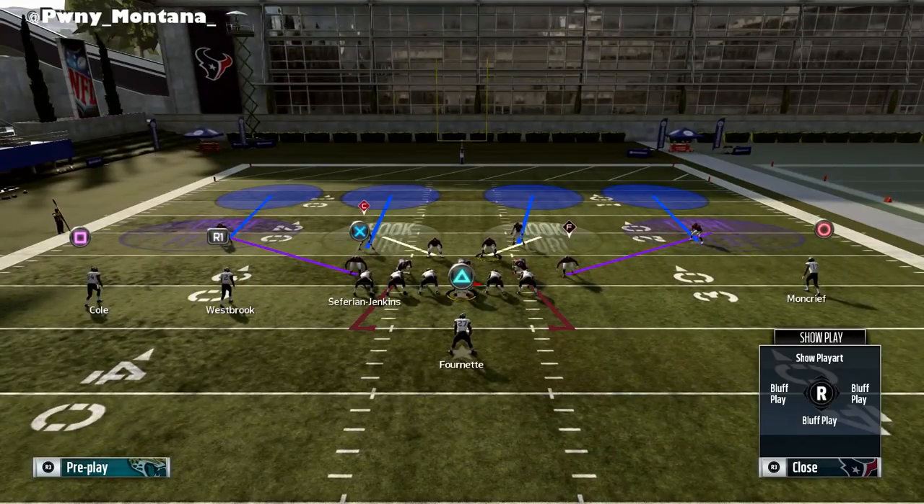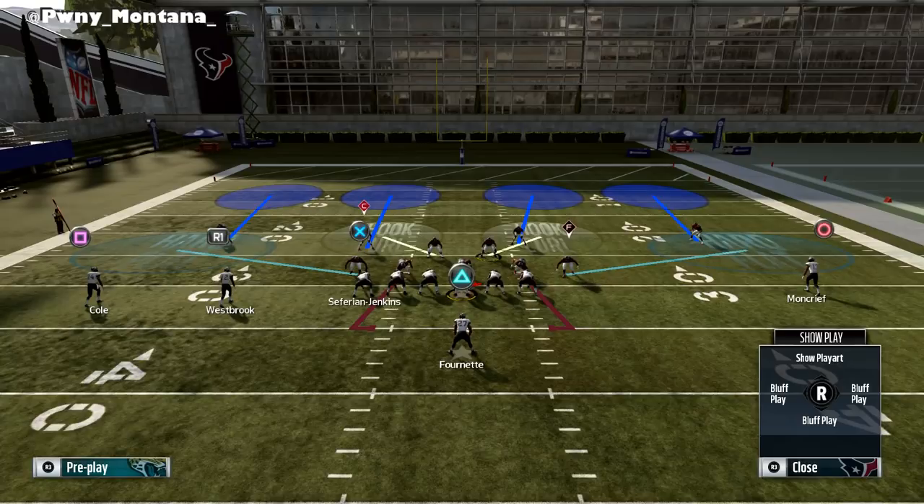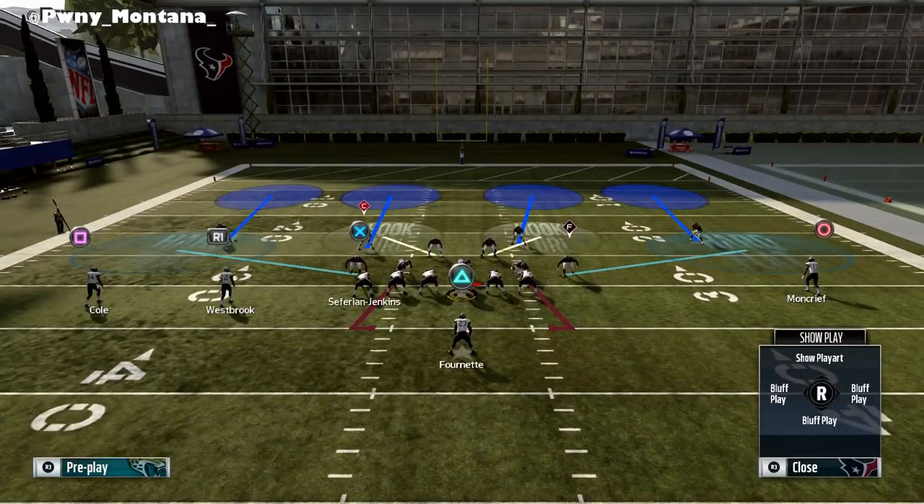If you guys have played me, I run this a ton because some people just don't know how to beat coverage defenses. A lot of people aren't patient enough to beat coverage defenses, so sometimes you can literally just go into a hard flat and it's GGs — they'll start throwing right at your hard flat. It's very very tough. Now if your cornerbacks are good enough, they might be able to sit there and jump corner routes as well, and I know that sounds terrible.